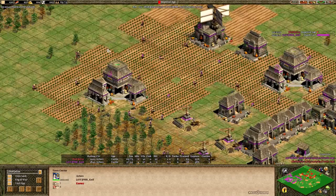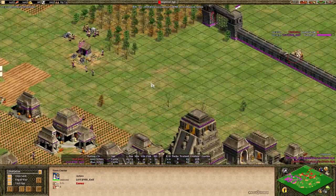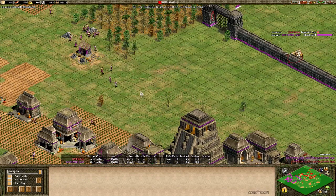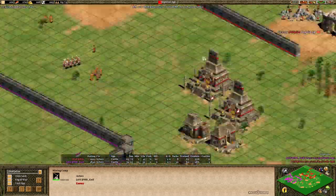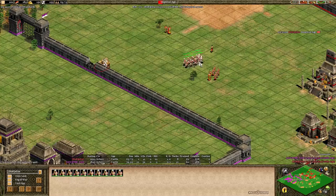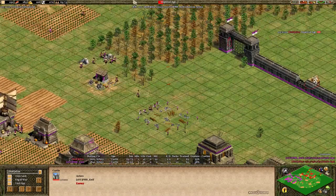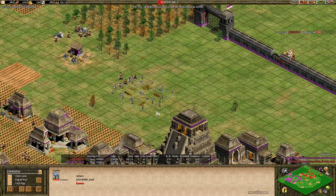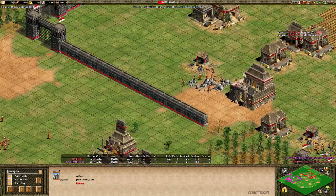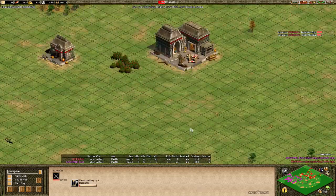If Purple had tried to go for several barracks and monasteries, he would have had a stronger eco to sustain production and might have been able to take a fight in the middle. But at this point Eddie has produced enough units that Purple really needs time to get units before he attacks. Purple is putting down another castle defensively, but once Eddie gets up he's going to have trebuchets to push into those castles.